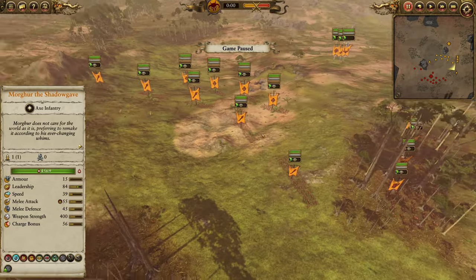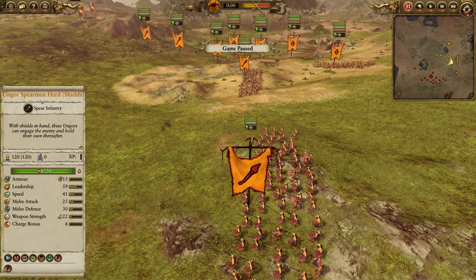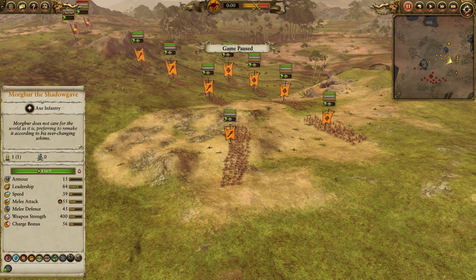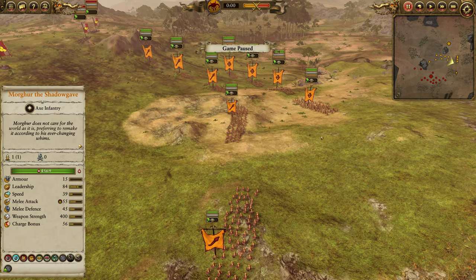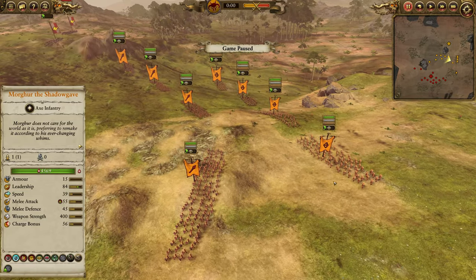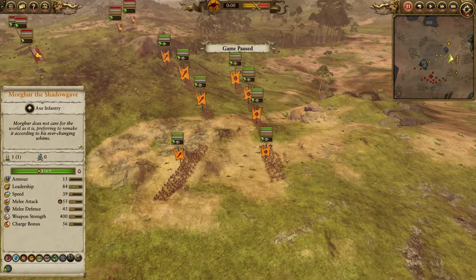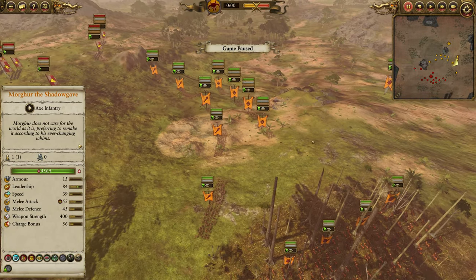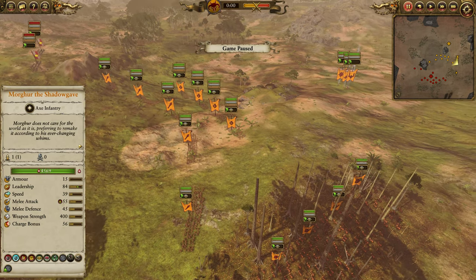We've got five Ungor Spearman Herd — I'm up against the Empire, it should be noted — in a nice crescent formation, spread not too far but in a position where they can reasonably try and get to each other to assist. Same thing with these Ungor Raiders here. They are spread a little bit, not too much, so that they can still support each other, but not so close that they'll all get occupied if they get charged by a unit of cavalry.